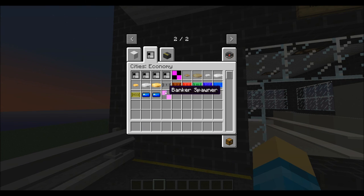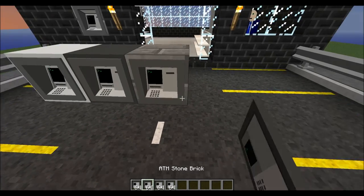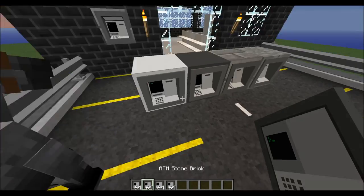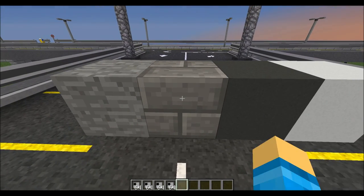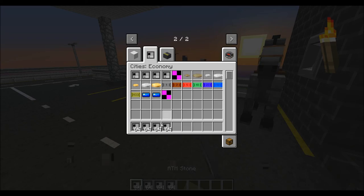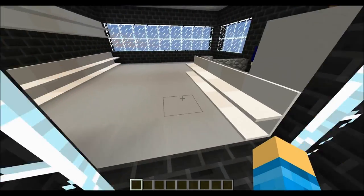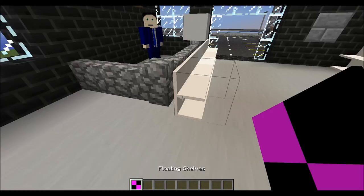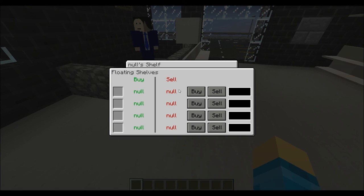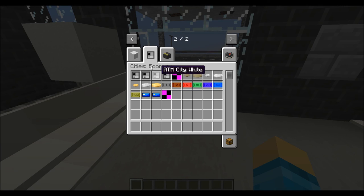It actually says the owner's name — it's pretty cool. There are a couple types of these ATMs, although they're not much different. They just fit in with the blocks behind them, basically. So you can see we've got a white one here, a gray one, a stone brick, and a normal stone. I think that's pretty cool. The banker spawner — the banker actually does appear. I also want to point out these floating shelves, which are not textured and I don't think they work yet. But you can see that you'll actually be able to buy and sell things with this.